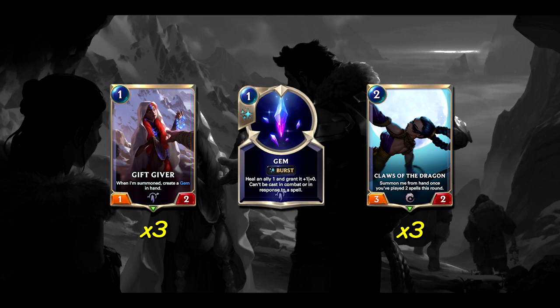Then we have 3 copies of Claws of the Dragon, a 2 cost 3-2 — summon me from hand if you've played 2 or more spells this round. This is just a great solid body at cost. A 2-mana 3-2 is really good, but we can also easily cheat it in for free since our deck casts so many cheap spells. It can block Fearsome, which is really relevant into decks like Nightfall aggro. And it still enters for free even if it wasn't in our hand originally — it just requires us to have cast the 2 spells. This usually lets us build a board cheaply against aggro to buy time and give us many blockers.